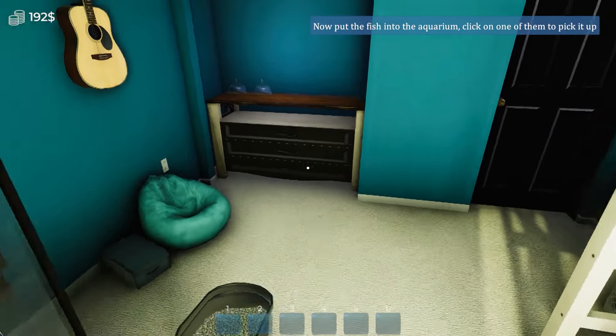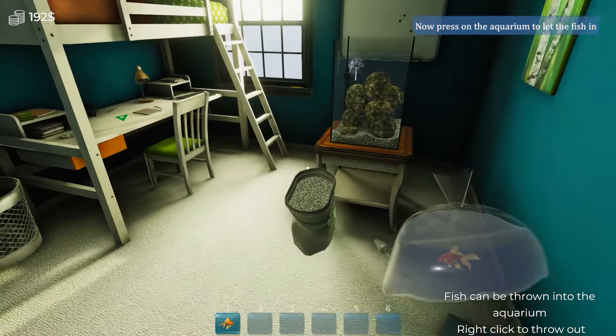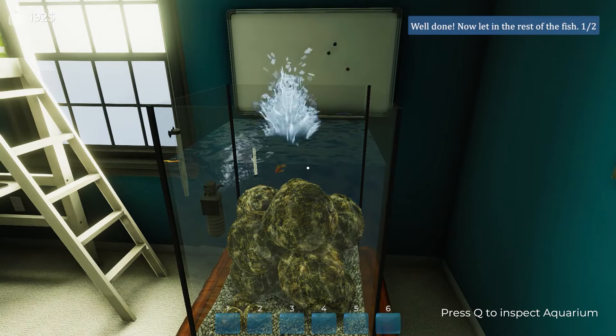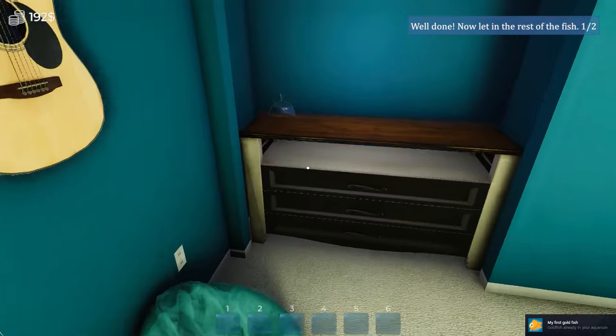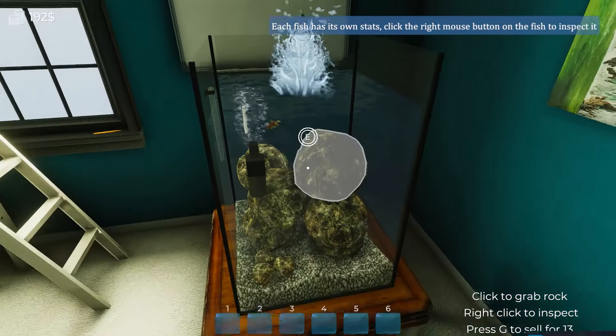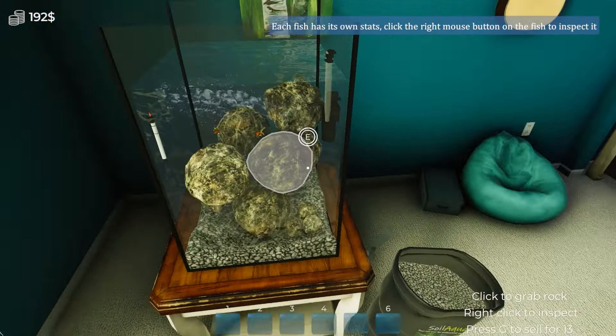Pick the goldfish up — oh, they're over here in a bag. Sure, this can't possibly go horribly wrong. Put a fish in. Yay, fish. And then put the other friend fish in. Here is your friend — I hope you like each other. I hope you really don't need a lot of space.